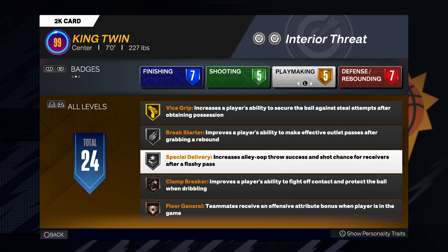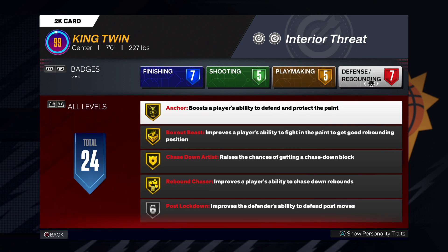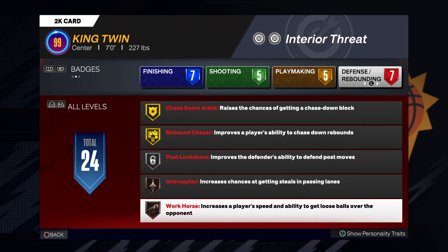Playmaking — look at this: Vice Grip on Gold, Break Start on Silver. Especially for delivery, throwing lobs to the point guard, whoever's cutting to the goal — you're lobbing them up. That's what that 70 pass accuracy comes in at. And for defense: Box Out Beast on Gold, Chase Down Artist on Gold, Rebound Chaser on Gold, Post Lock. I don't even know how I get Interceptor — I got a 25 steal and they still gave it to me — and it works.